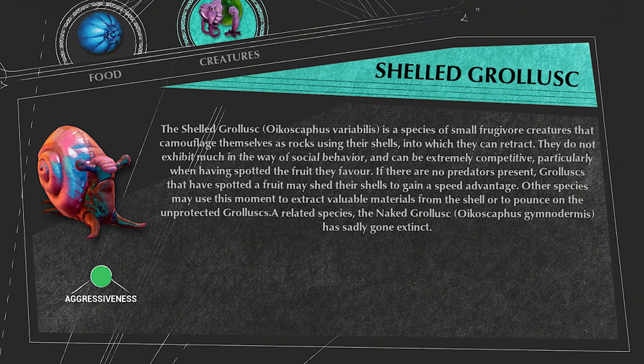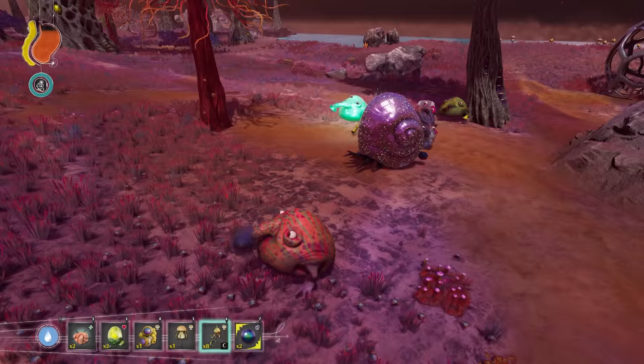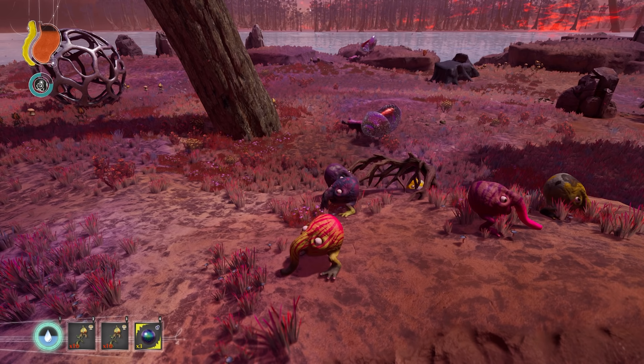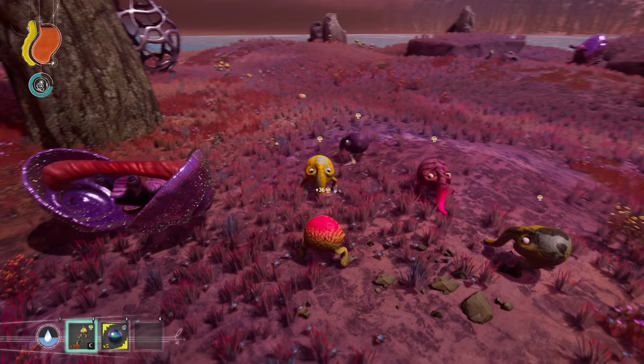Shelled Grawlusk is a large snail-slug creature. It hides in its shell whenever it is scared, and no predators seem to hunt it. The Shelled Grawlusk will search for food while inside its shell, and when it has spotted a tasty meal, the Grawlusk will leave its shell, which will be left open revealing an iridescent pearl inside. Once the Grawlusk eats its food, it quickly goes back to its shell and closes it again.